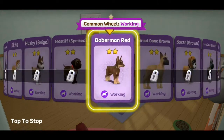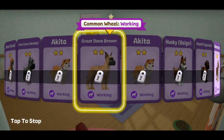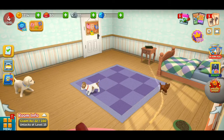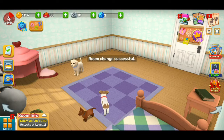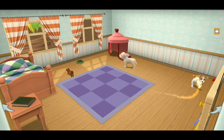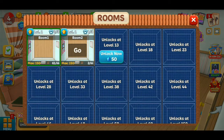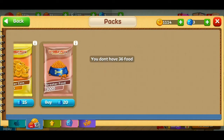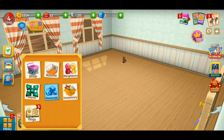When you breed a dog you get another dog but it's a baby — I got a great brown one. If you go to Menu you can go to different rooms. If you tap on an animal you can go to the breeding area and other rooms. The dog just spawned there, so it can have that room to itself until I get other animals.